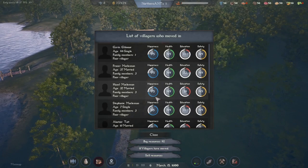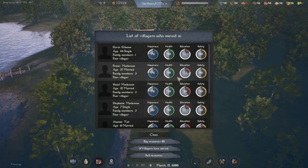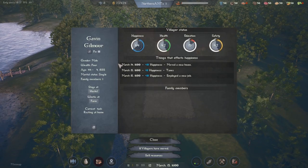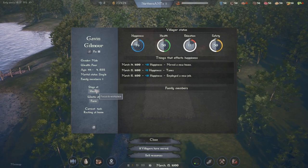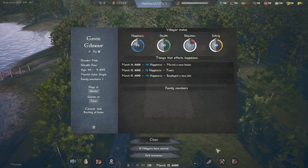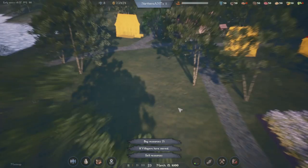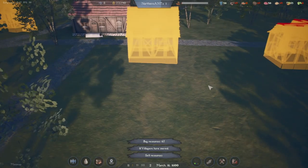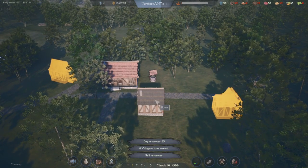Villagers — okay, this is the villagers that have moved in. Family members: one. They're staying at the hostel and they're farmers. We'll eventually be able to sell resources. They're starting to build houses. As you can see — oh, there we go.